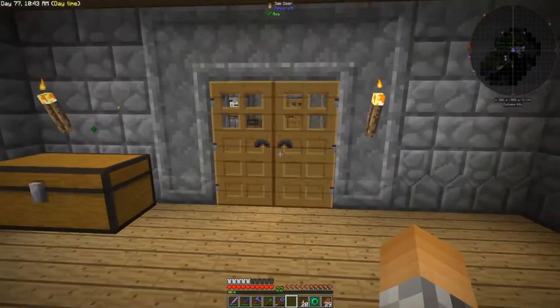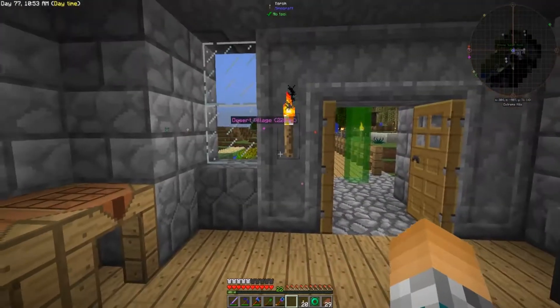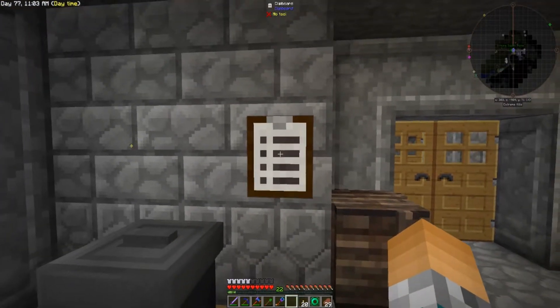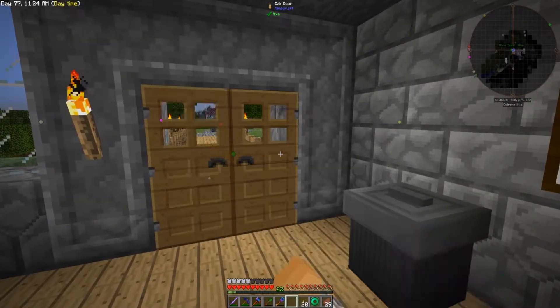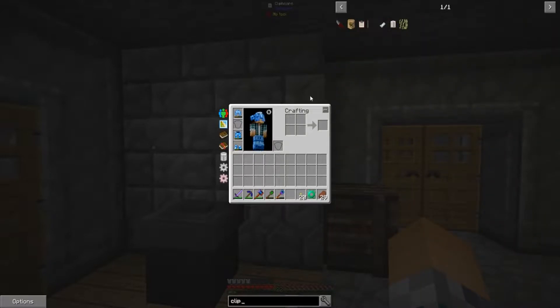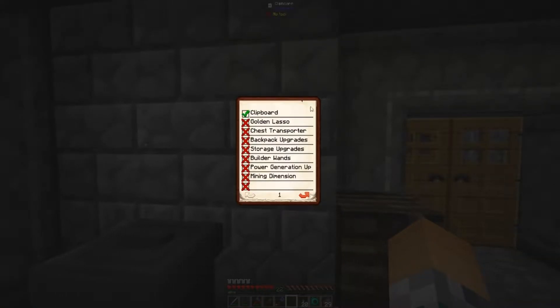Hey guys, welcome back to another FTB Beyond video. Before we start any major construction of a greenhouse or going back to the nether, there are a few small things I want to take care of first. That's what this episode is going to be all about. First is this clipboard — it basically lets you make a list with little checkmarks on the side. I'm going to use it to keep structure to my episodes. To craft it, it's just a feather, ink sack or black dye, paper, and a wooden pressure plate. Check that off.